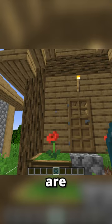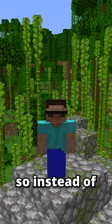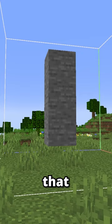Structure voids are used to ensure that loading a structure won't override blocks in that position, so instead of creating an error block, that previous block remains unchanged.